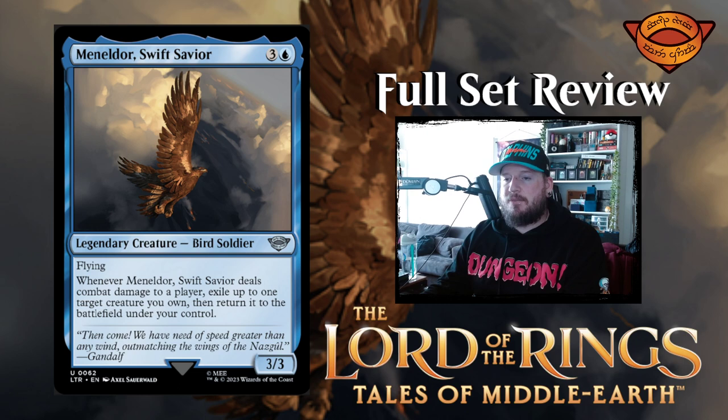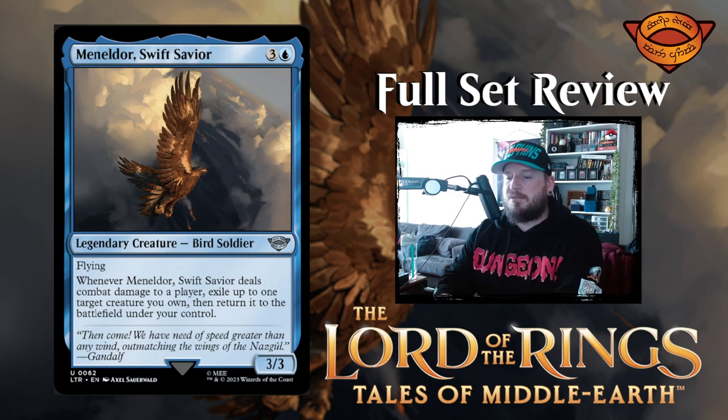Next up we have Meneldor, Swift Savior — this is the second legendary bird we've seen. Three blue for a 3/3 bird soldier legendary creature with flying. When Meneldor deals combat damage to a player, exile up to one target creature you own, then return it to the battlefield under your control. So whenever this hits a player, you get to blink something. That's pretty cool.